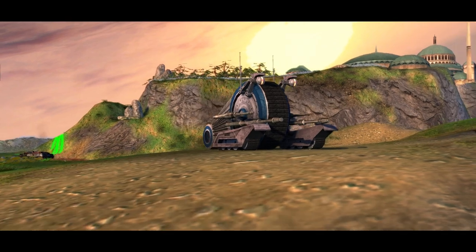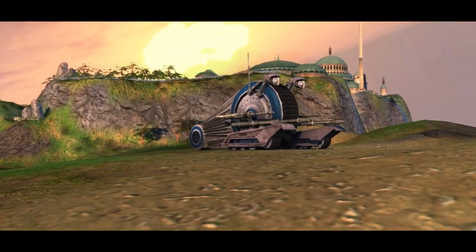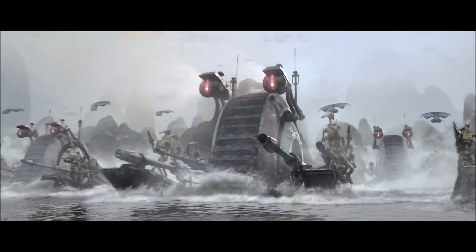Also interesting — these small outriggers on the side also work as a Halo Scorpion-style troop transport. Battle droids could sit directly on that and could deploy in hot zones. The only downside being, of course, they don't have a whole lot of protection.